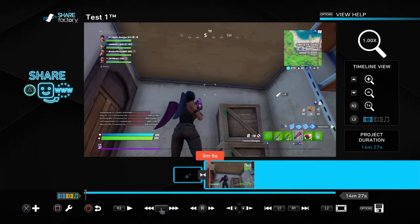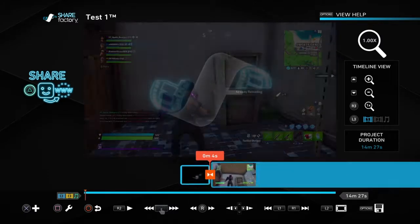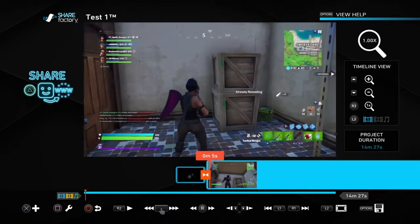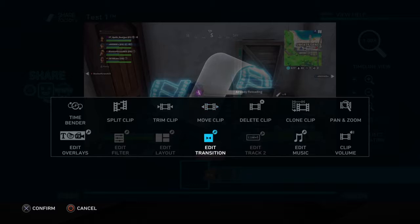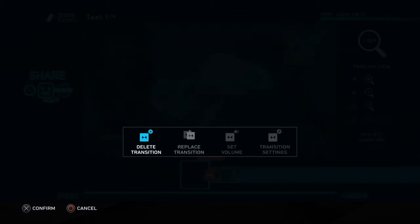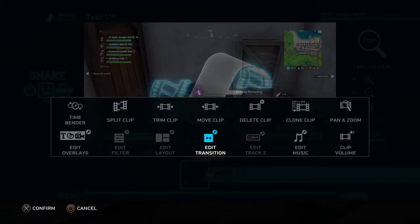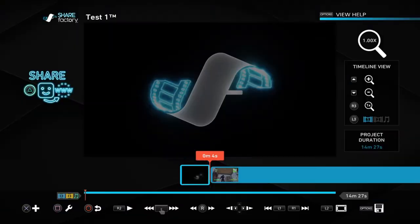Now you've started your video. The little thing in the middle is called a transition. If you highlight it and press Square it gives you options: edit transition, replace transition, whatever. You can play around with it — there are different transitions you can do. You can also delete the transition if you don't want it.